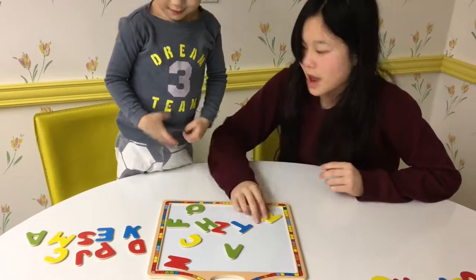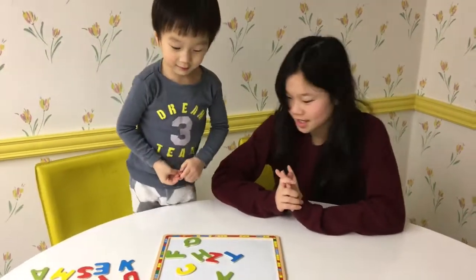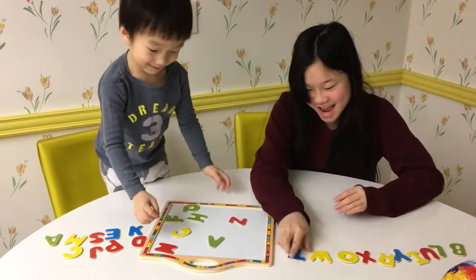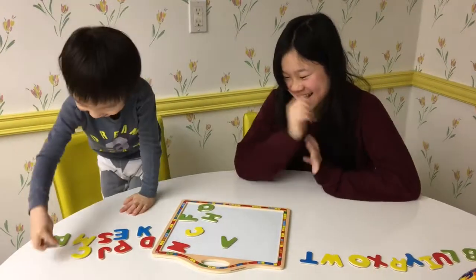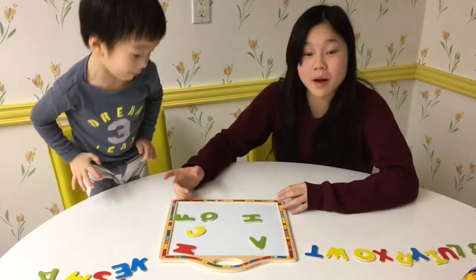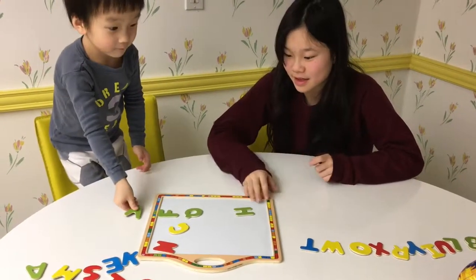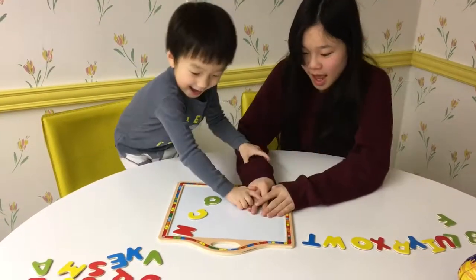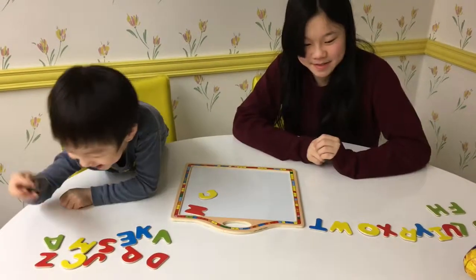W! I got it — now we're tied. T! I got it, I got T. Zed! I got it! V! Wait, we started on V. I got this one. F! I got it. H! H! Q! I got it! I'm winning, Mommy! Yeah, you're winning. I'm winning — yay! You still have two more.